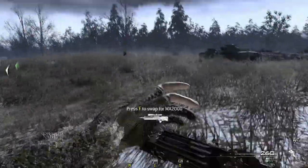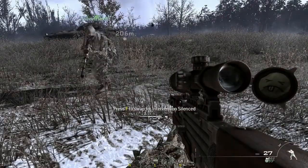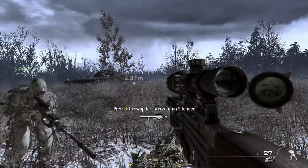You got him? Alright, we're good. Yeah, this is a WA2000. Be careful about picking up enemy weapons — any unsuppressed firearms will attract a lot of attention. Did you get him? Yeah, I got him. Come on, get up. Are we using the W2000? The other thing is not silenced by the way. It is — is it?